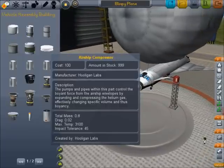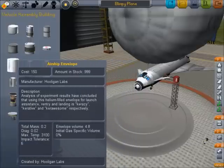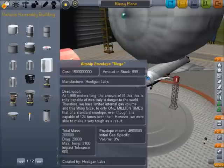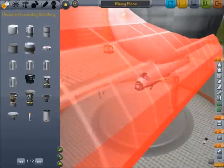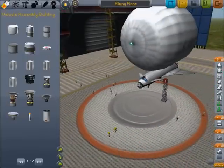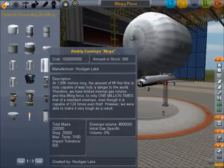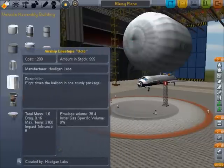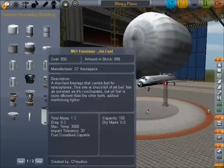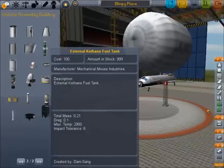What's this? Airship compressor — pumps and pipes control the buoyant force. And we have these airship envelopes that are pretty big. That one's big. This one I probably can't even see because it's so big. I just have to trust I'm holding it. I probably shouldn't waste my time looking through them right now when I'm supposed to do something.